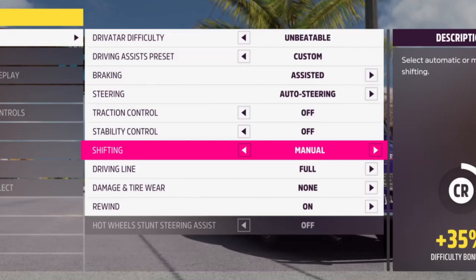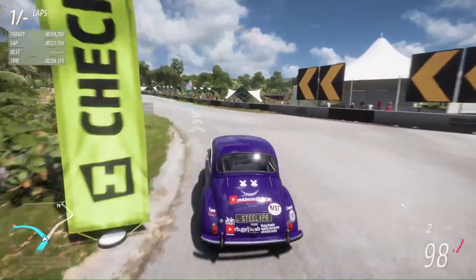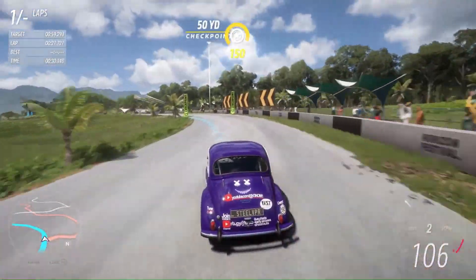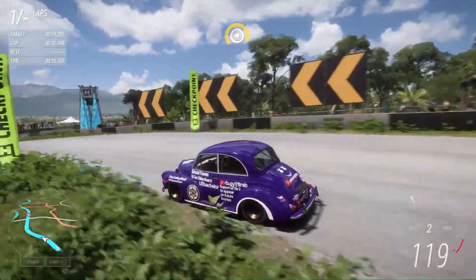Also make sure to have the skill tree for this car fully unlocked, as those skill multipliers are what's going to give us the most amount of credits when doing this race. The settings you're going to want to use to go AFK are on screen now - make sure you have all these same settings, as this will ensure you have no issues when you go AFK. From here you can simply put a weight on your keyboard to hold down the gas, or tie a rubber band around your controller - whatever you need to do to hold down the gas.